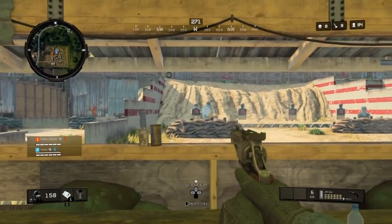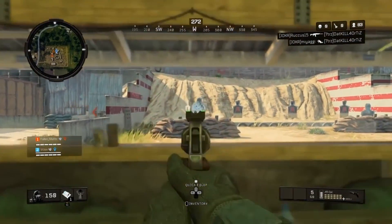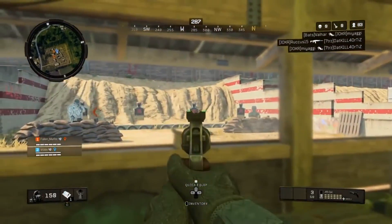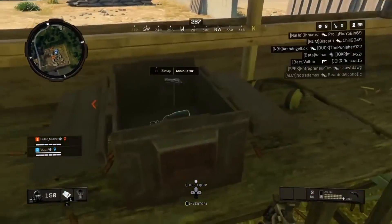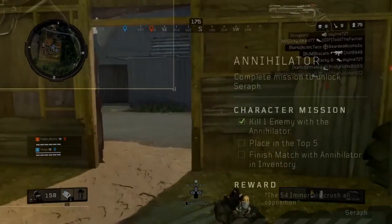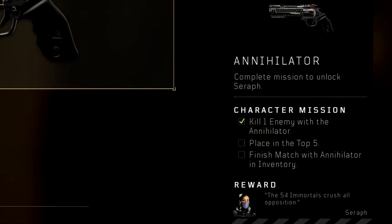Next up is Seraph. You're going to need to land at Firing Range and find a pistol — this can be any pistol — then shoot every target. Once you shoot the very last one, if a black box has spawned it should give you an Annihilator. With the Annihilator, you'll have to kill an enemy with it and place in top five. The box doesn't always spawn at Firing Range, so you may have to go through several games.